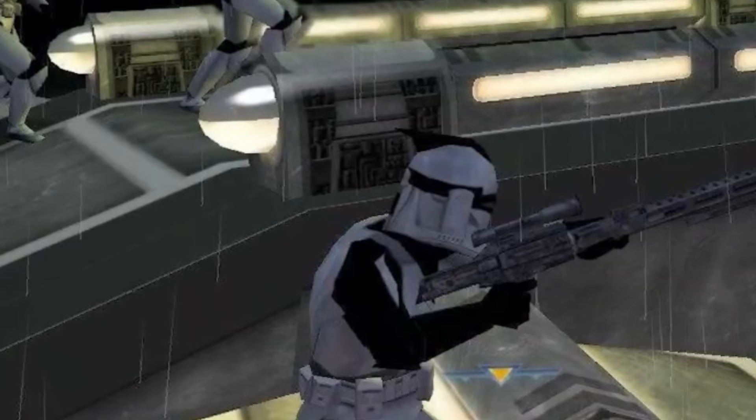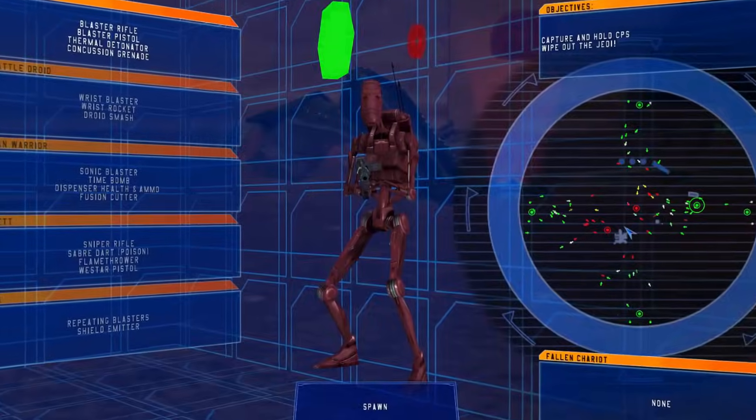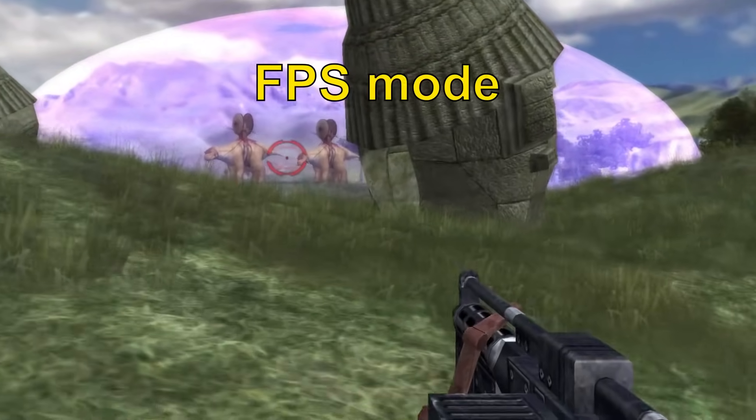Sadly, other skins like the Black Clone Sniper were also cut out, and early pictures of droids used the Geonosis variant, which is still the case in first-person mode.